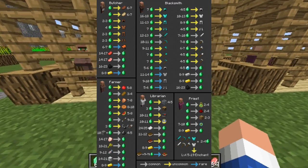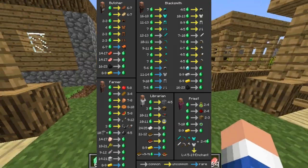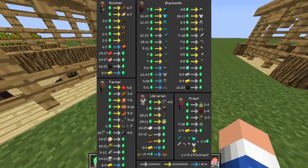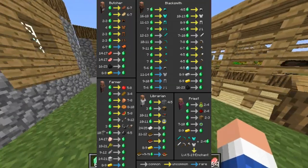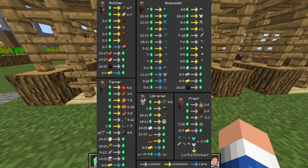If you give the Farmer 10 gravel and an emerald he will give you four or five flint. And if you give him raw chicken, wheat, cooked fish, some wool, or coal, he'll give you an emerald in return.